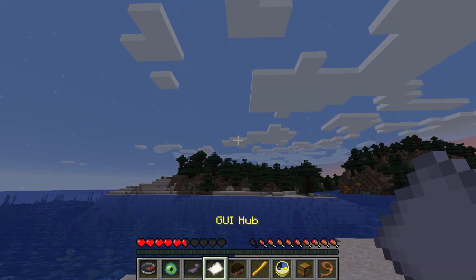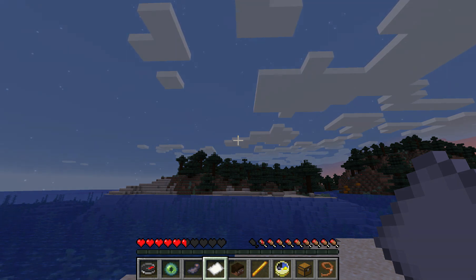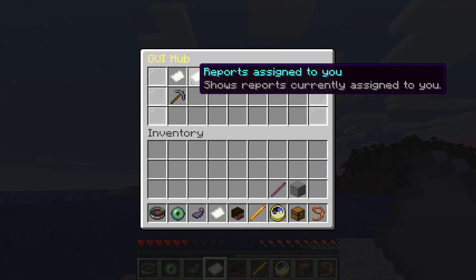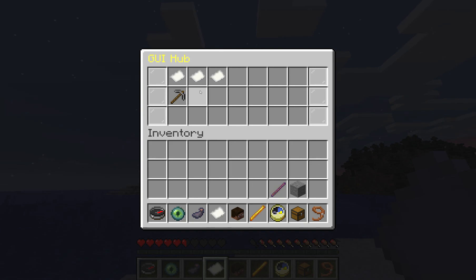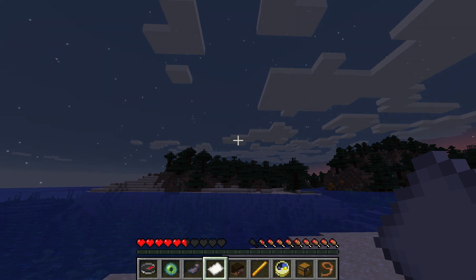I also implemented a Discord integration plugin. It's a separate plugin which you can install in your server together with the Staff++ plugin, and it will notify you whenever a report gets created, resolved, rejected, or accepted by a staff member. Whenever that happens, it will notify you on your Discord server.